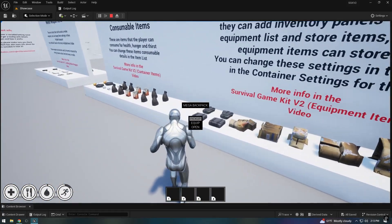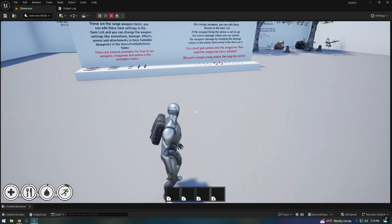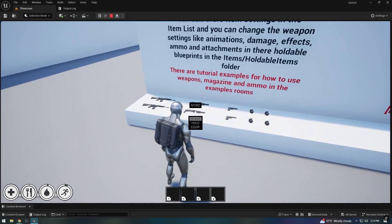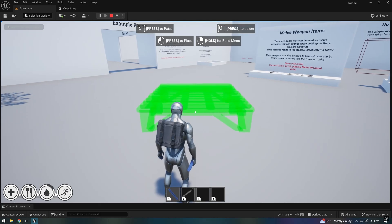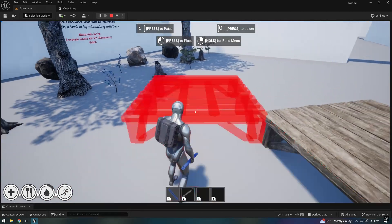To construct the playground, we started with a strong foundation: the Survival Game Kit by Diffuse. It forms the core gameplay mechanics, providing essential elements like inventory management, crafting, and survival features.